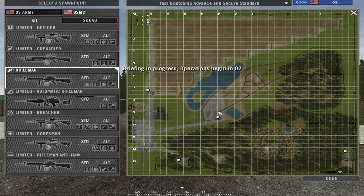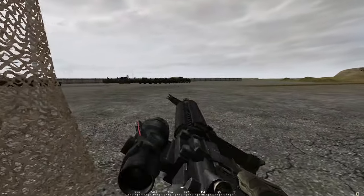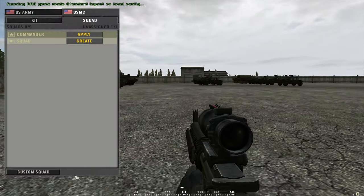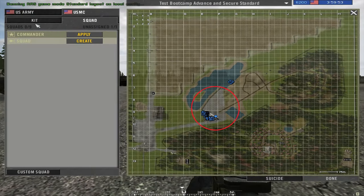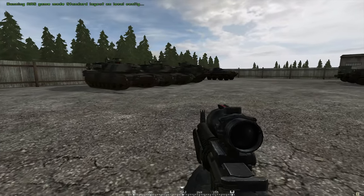Let's pick a spawn point — let's spawn in the middle, that's where all the ground vehicles are. So once you spawn in, you can see two groups of vehicles. We are USMC and over there is US Army. In the red circle, that's where you can find all the APCs, tanks, and infantry fighting vehicles. And in the blue area, that's the shooting range.